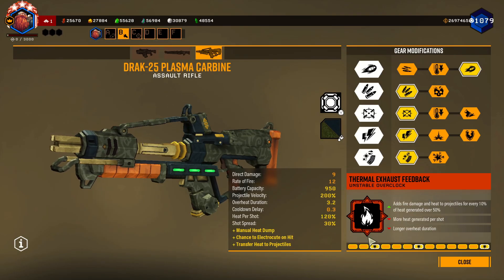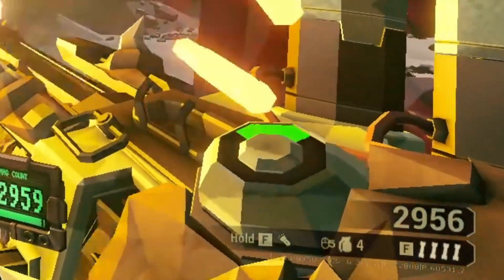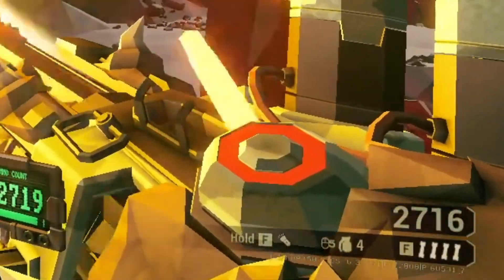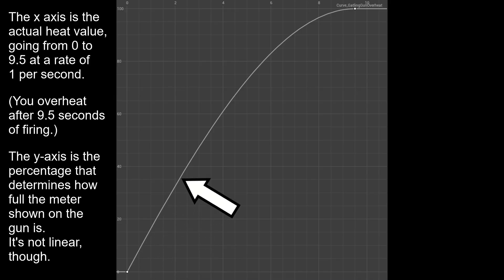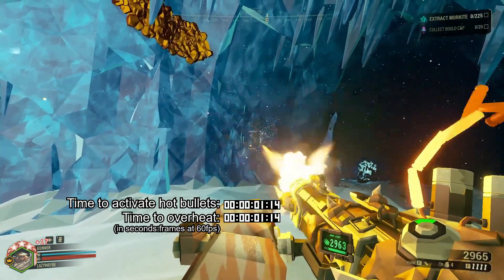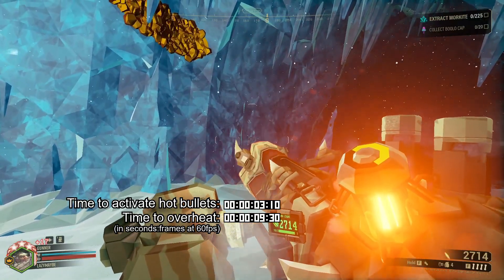As soon as I saw people discussing this, I was kind of kicking myself, because it's just like how minigun's heat works — why wouldn't it work the same way here too? When shooting the minigun, you've likely noticed how the heat meter seems to go up quickly at first and then take longer near the end. Your mind isn't playing tricks on you. Here's the minigun's heat curve — the game uses this to determine how full your heat meter appears. The value at the top is the actual time to overheat. The heat percentage shown on the meter increases following the curve, which isn't linear: it increases faster at first and then slows down later on. This means that when the meter is halfway full, you're actually only one third of the way to overheating. Hot Bullets activates at 50% — not 50% of the actual internal heat value, but when that meter is at 50%. As a result, Hot Bullets turns on when you're one third of the way to an overheat.